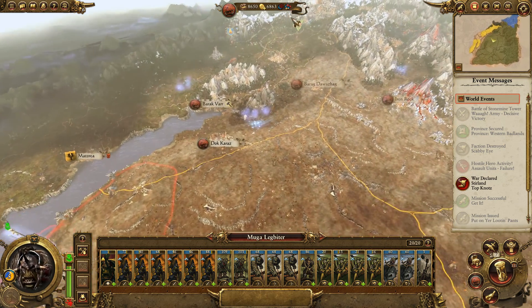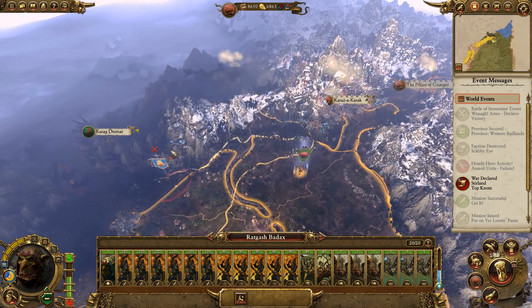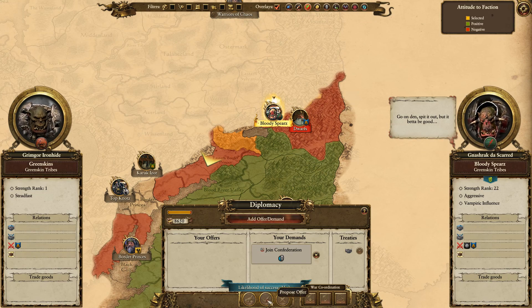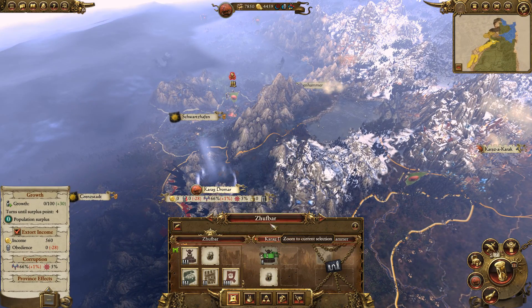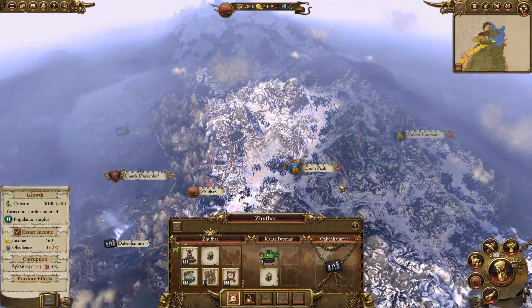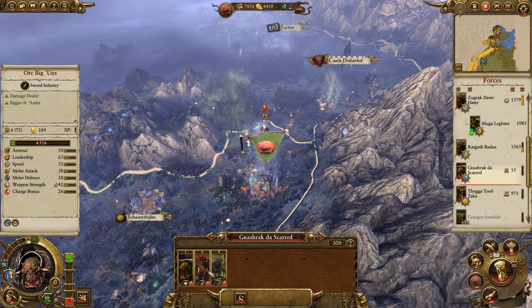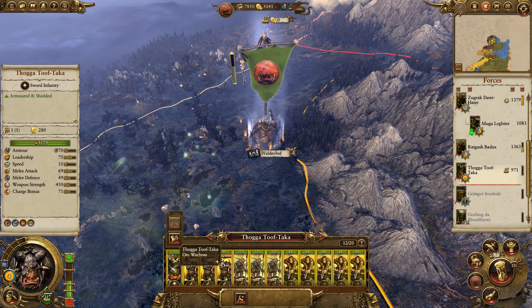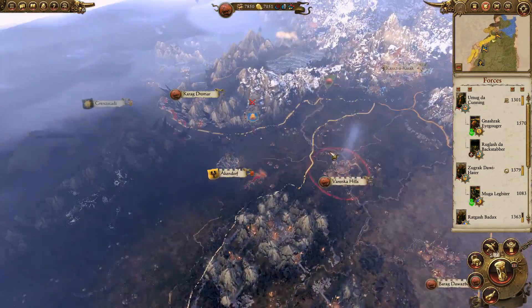I could jump up that mountain range. The dwarfs have one settlement there. Can I get Ungrim - he's too far away. We can join a confederation - let's go! See what we captured with that. We got a settlement that needs to be repaired, which saves us having to capture it ourselves. Softbar is acquired, it has walls. We need to take back Oak and Hammer. Just our hero and one other unit - not a lot. I'm not using orcs, orcs are bad for this campaign.